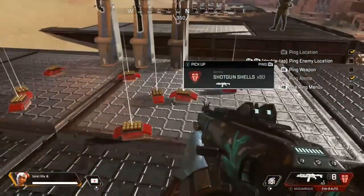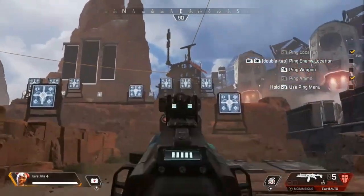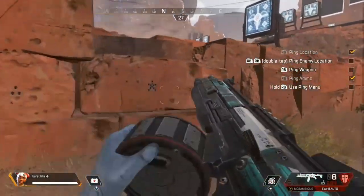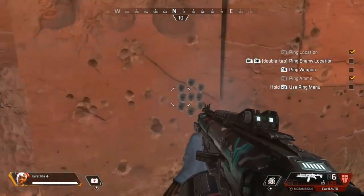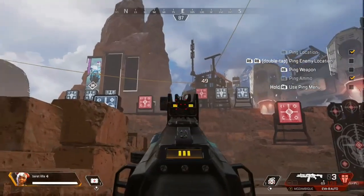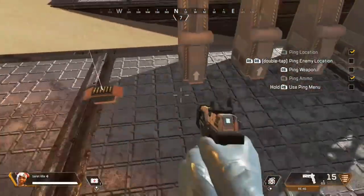Next up we're going to have the EVA-8 Auto shotgun. The damage is going to be 63 per body shot and headshots are around 80 to 90 — again with the spread, it depends how many shots hit the head. A full mag has eight shots; if they all hit the body you're going to do over 504 damage. I don't really know how to describe this pattern — it's kind of circular. I'd say this weapon is more so close range; you can push it a bit but I'd still stick with close range.